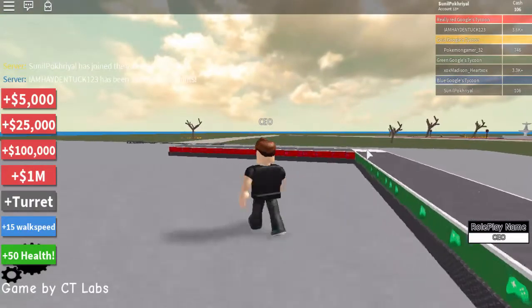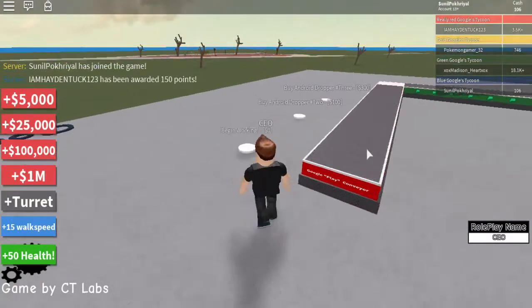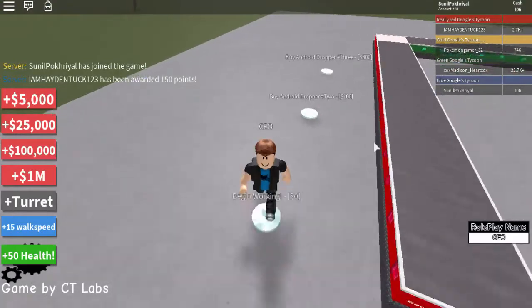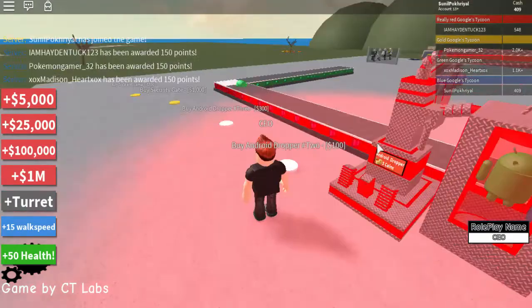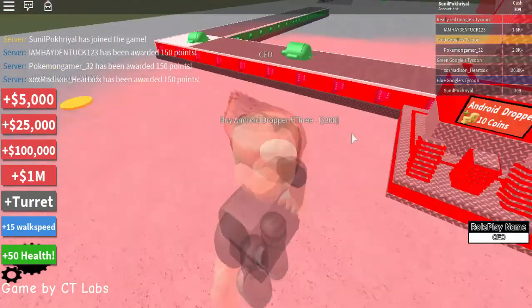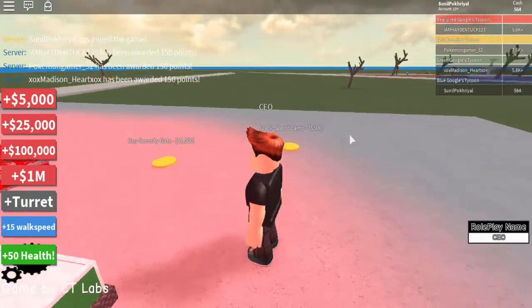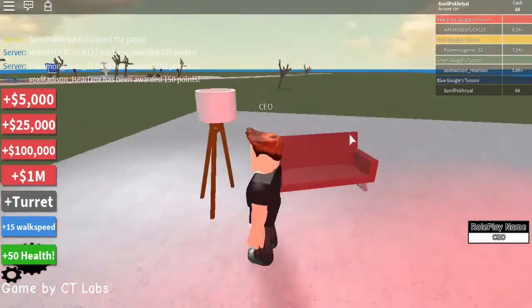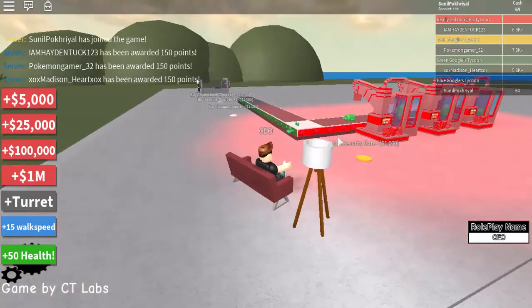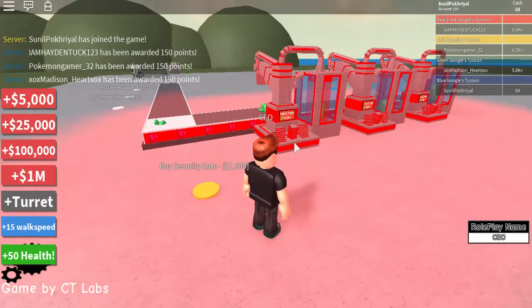Google Play conveyor - what are these? Begin working. Buy Android dropper. This one is for 300, we can buy it. Let's buy a sofa and lamp - wow, that's so soft! How to sit here? Relax. Next we're going to buy this security gate.